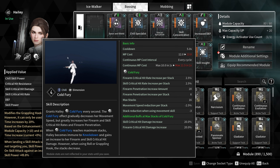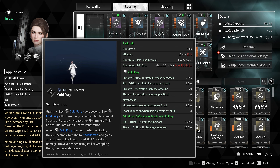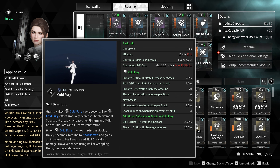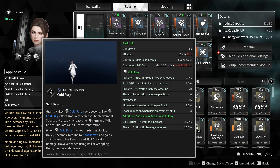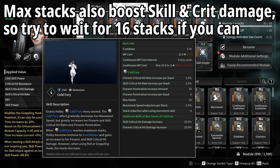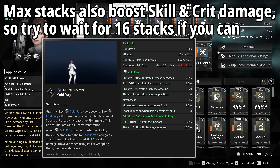Just know that if you do use a movement skill — your zipline or your roll — you will lose 3 of those stacks, but it does come back ridiculously fast so don't worry too much about that. The main thing we also get is additional buffs once we hit those max stacks, so we do want to wait for 16 stacks before we start firing any shots. We also get skill critical hit damage of an additional 20% additive, and firearm critical hit damage gets the same benefit.